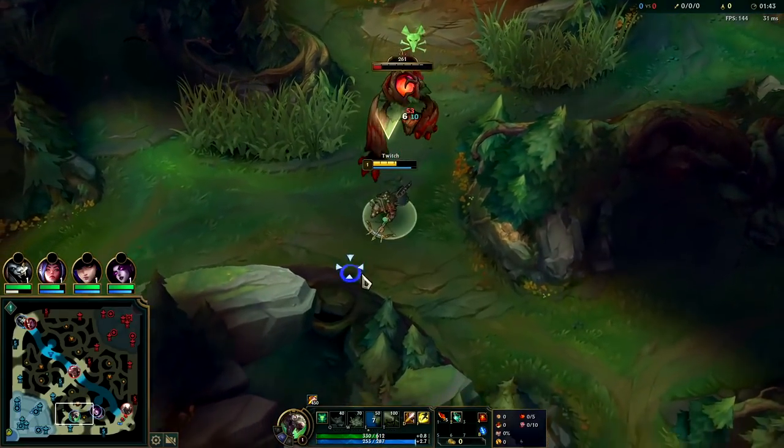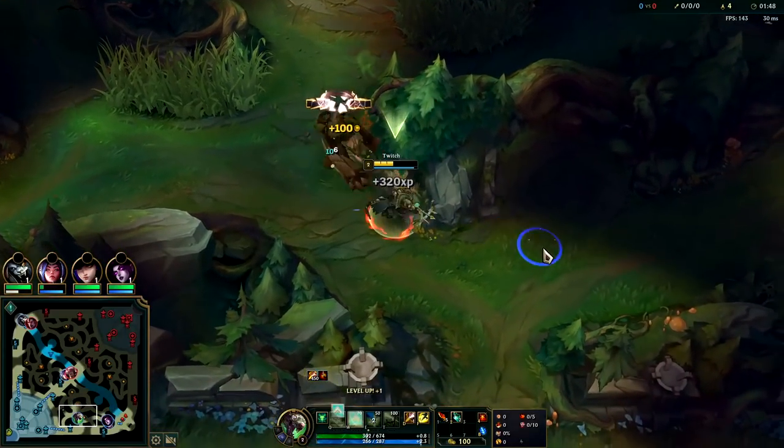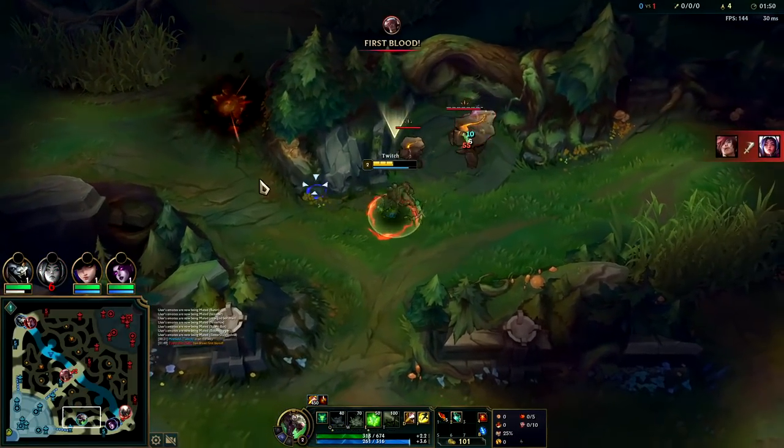On Twitch, you don't usually want to gank straight after Red Buff like in previous seasons, because everyone expects it. And when that gank fails, the enemy jungler will often punish you very hard.